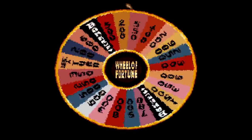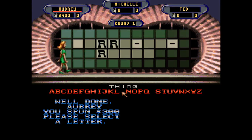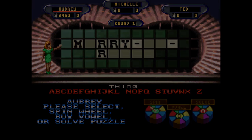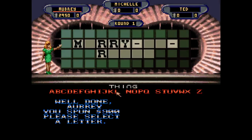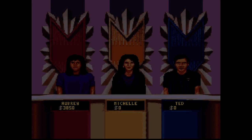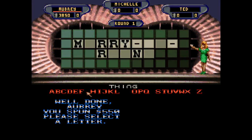I'll spin. $300. Let's do an M — you can put an M up there. $2,700. $250. Could we do a Y? Yes, we could. $2,950. I'll keep going. $900. We got enough letters up there, Vanna. $3,850. And my winning streak will hopefully continue. $550. I'll have a G. $4,400.